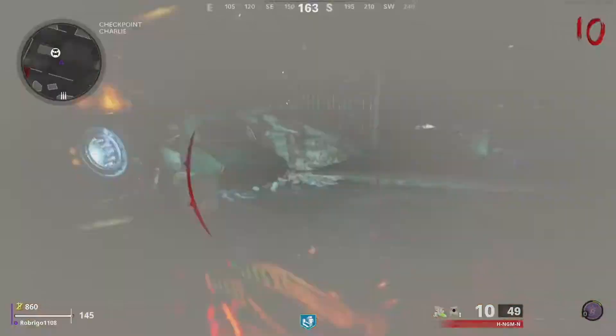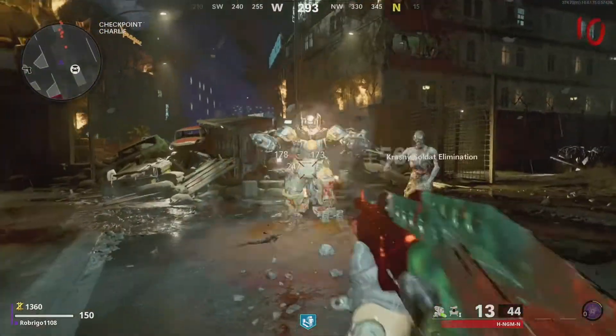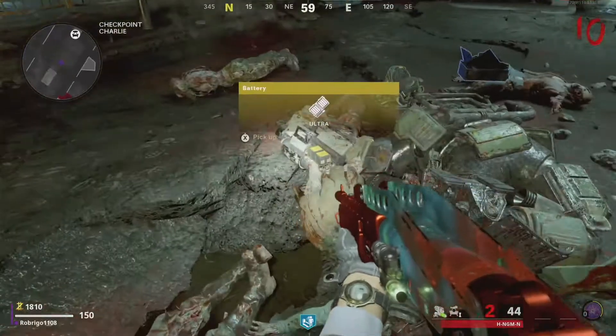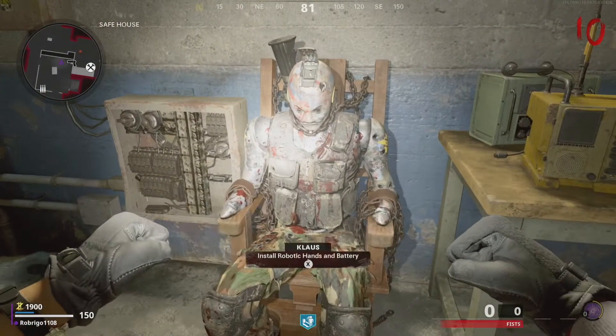Next, we need to get to level 10 and kill the Krasny Soldat that spawns, so we can get the battery that he drops. We've now got all we need to construct Klaus, and you can do so by approaching him in the safe house room and hitting your action button.